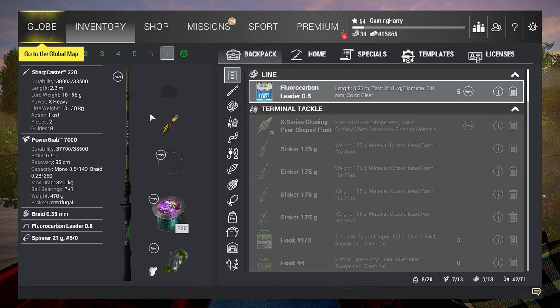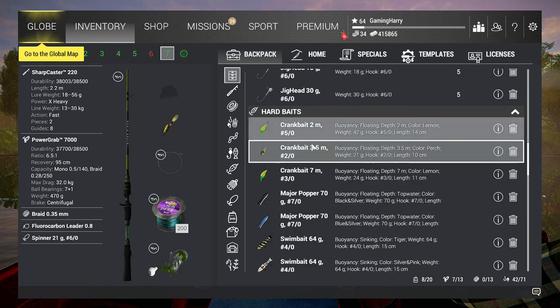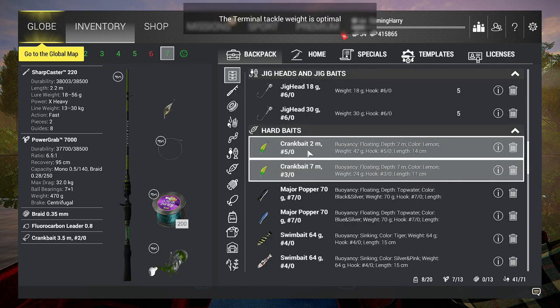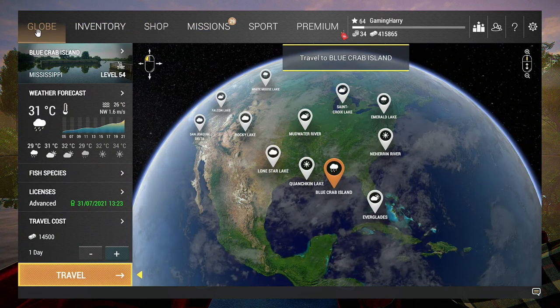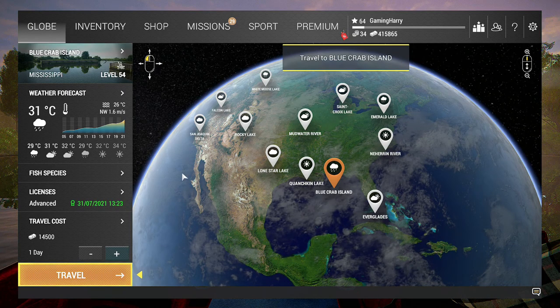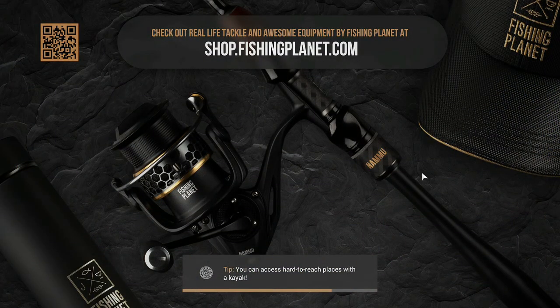I'm using my Sharpcaster 220. To get the crab I think we need to go over the bottom, so let's use a crankbait and pull it over the bottom. If that doesn't work we'll go for a jig head, but I've caught them with a crankbait before. Let's travel and see if we can complete this mission.